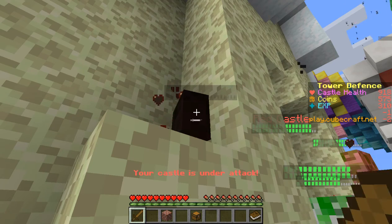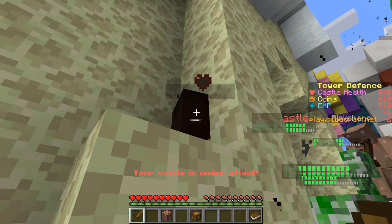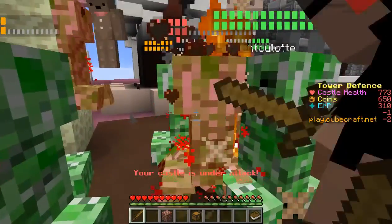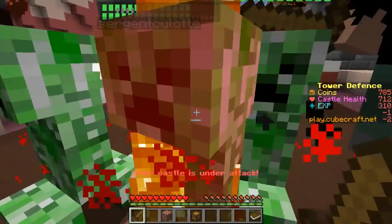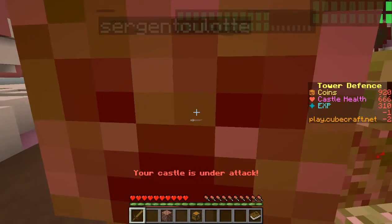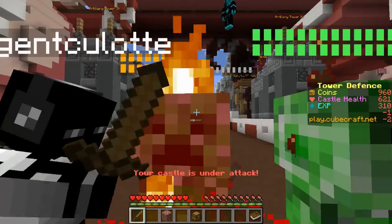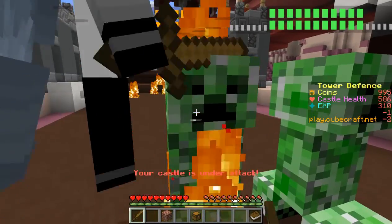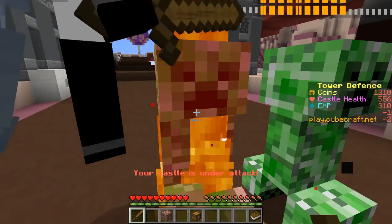This is a good game — ten creepers attacking and almost no one helping. I got the one I've been attacking for about two minutes down, and we've got all these left to go. The guard towers are really helping, but the artillery and mage towers are most useful right now. I think we're getting LHR by getting all the achievements, which is pretty cool.